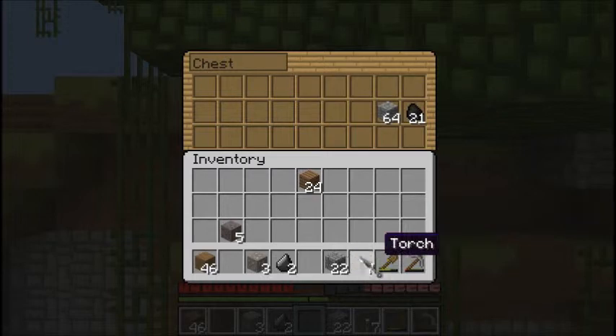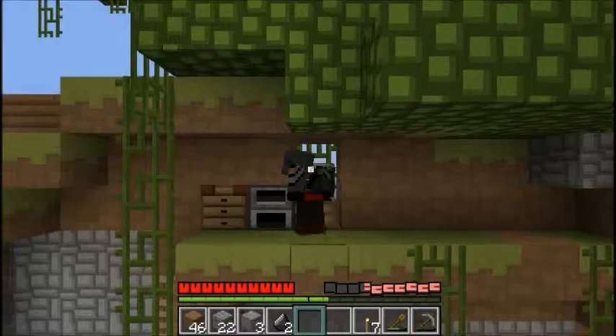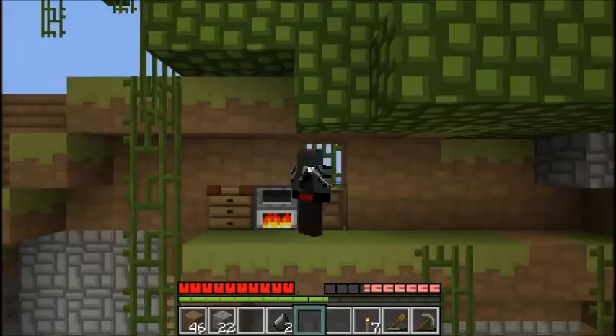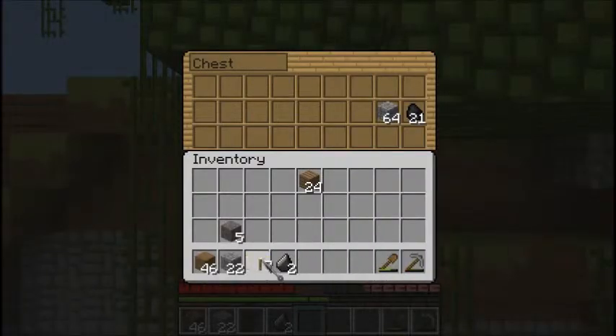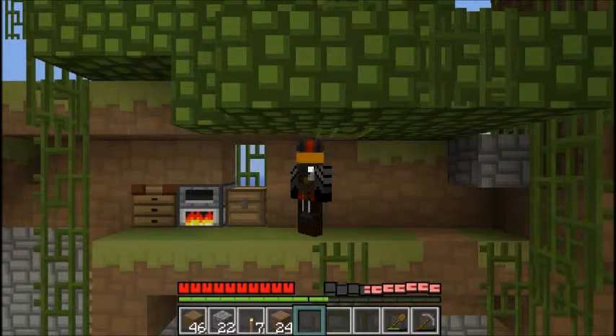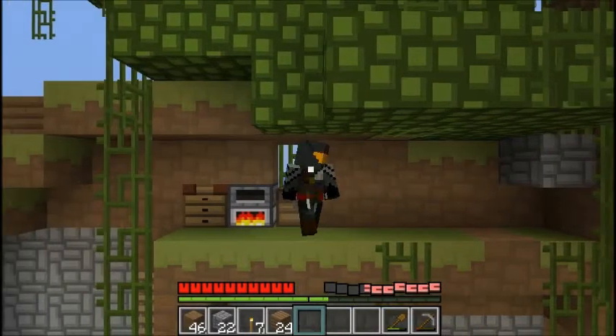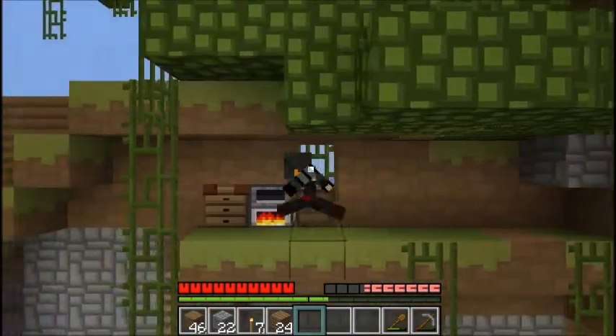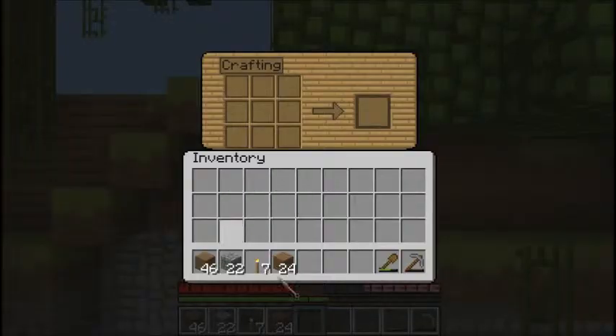My cobblestone. Actually, I'll keep that cobblestone. My iron - oh yeah, I've got iron, I should put that in there. Keep my torches. I'm definitely going to put on inventory tweaks or whatever, because I need that. There's still a skeleton. Okay, I'm going to make a sword and then end the episode here.